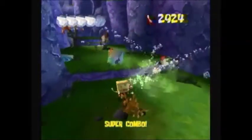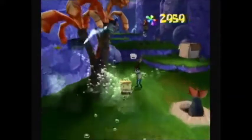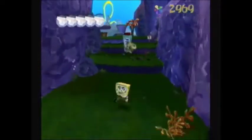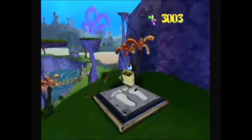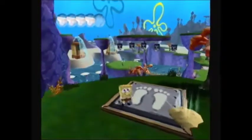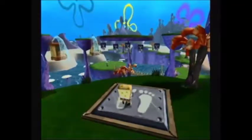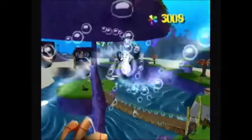Now if you use the bubble bowl move, you can destroy these tartar sauce robots in one hit. Now here's the pressure plate we need to stand on. That was a long range hit — that was a lucky hit. Now by standing on this pressure plate, it makes these tikis appear. You need to use the cruise bubble move to destroy them. If you get off the pressure plate, they will disappear.